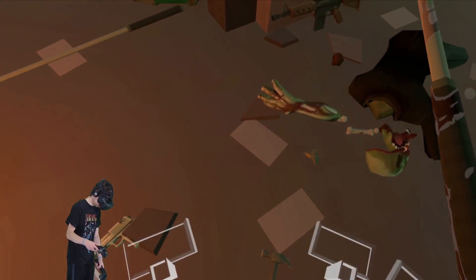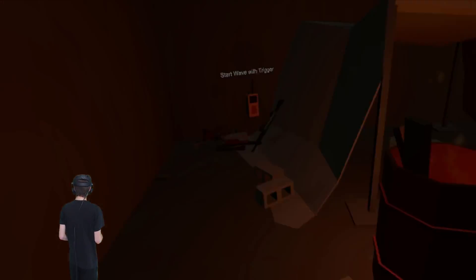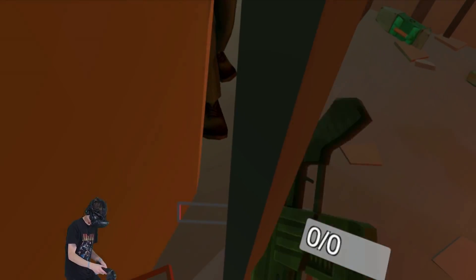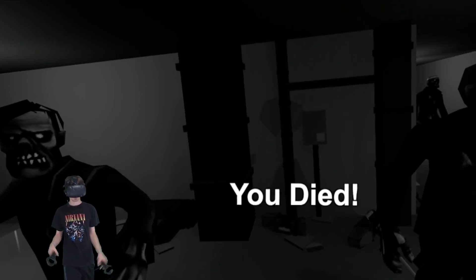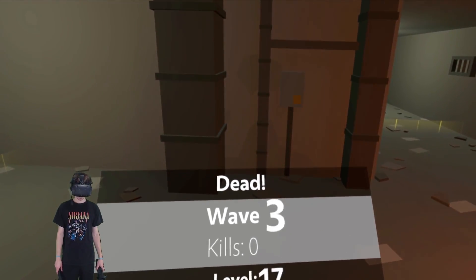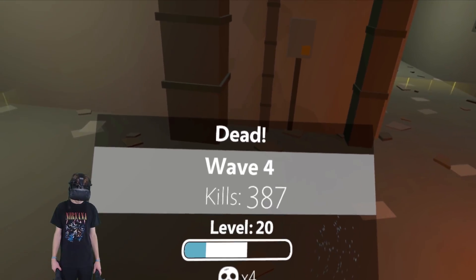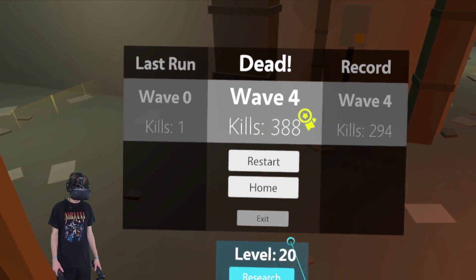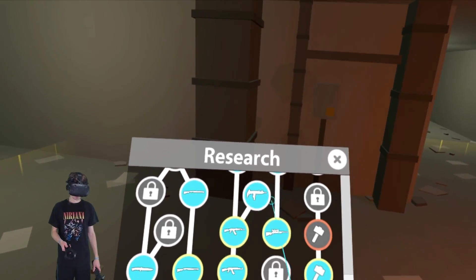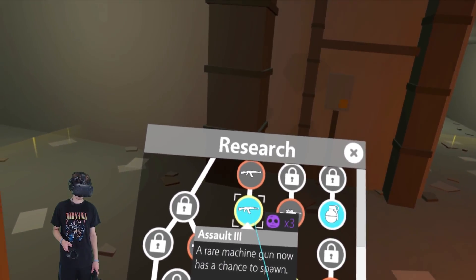Gotta grab this hammer — boom! Guys, we're dead. We're dead here. I died. Well, that was a good run — a little scary though. We reached wave four! Holy man — 387 zombies killed. We leveled up a bunch and got four research points. Let's go see what we can research.